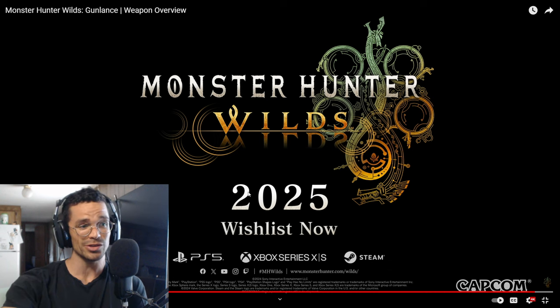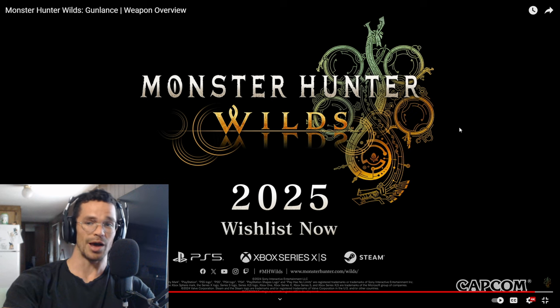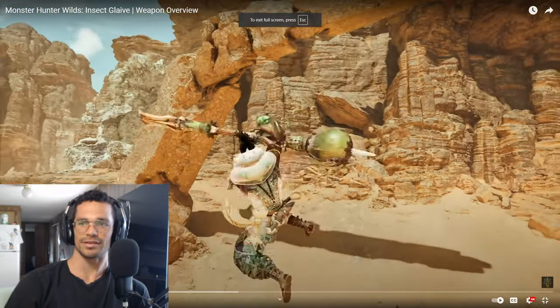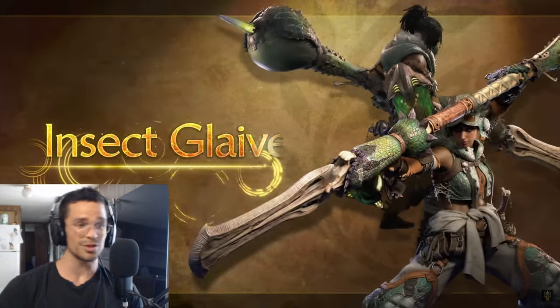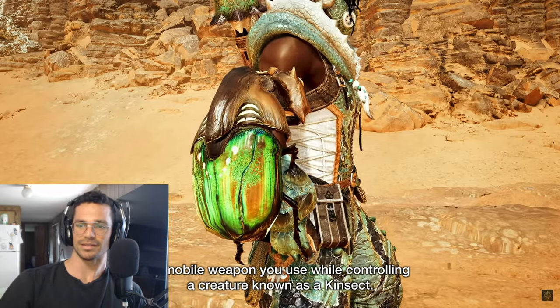That looks like a cool one too — a mixture of a gun and a sword, like a heavy sword and shield. The possibilities in this game! I'm glad you're able to choose two weapons. That's pretty cool. On to the next one — we have the Insect Glaive. This one looks pretty cool with aerial assaults. I love mobility and quickness in classes.